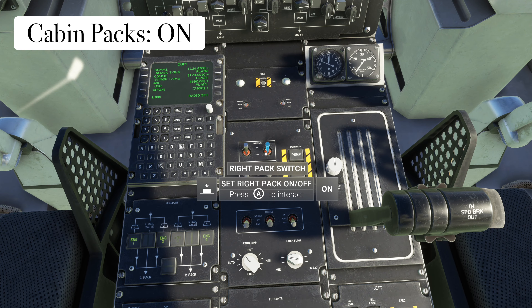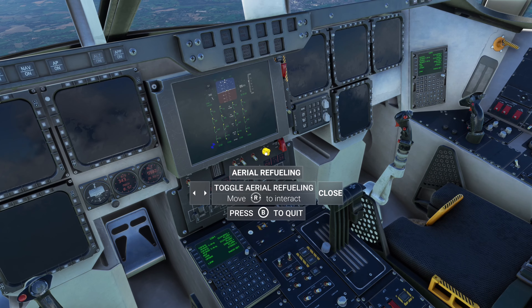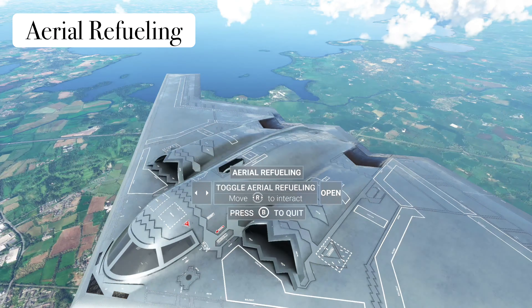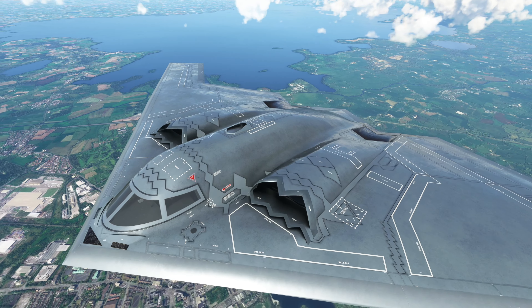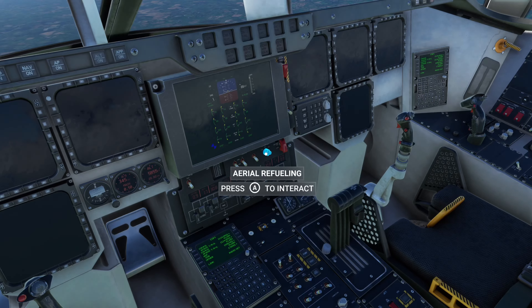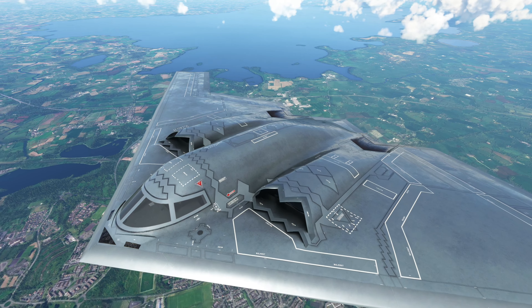That is essentially it — wait for it to warm up and you're good to go. I also want to show you the aerial refueling port — it's right in the middle console. Check that animation out, isn't that amazing? To shut that, just switch it to the left.